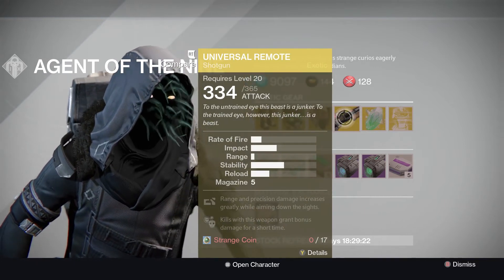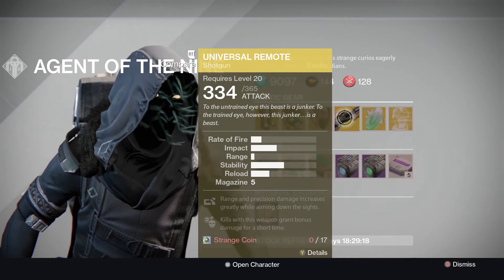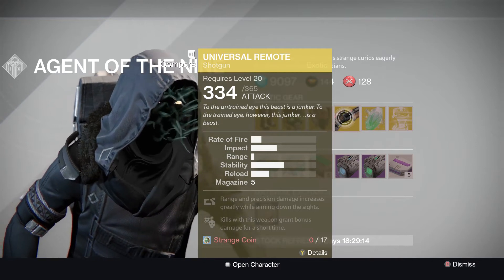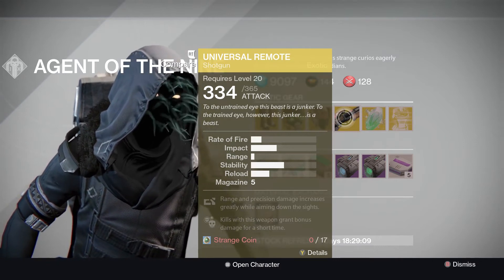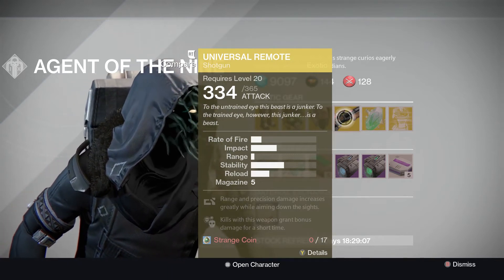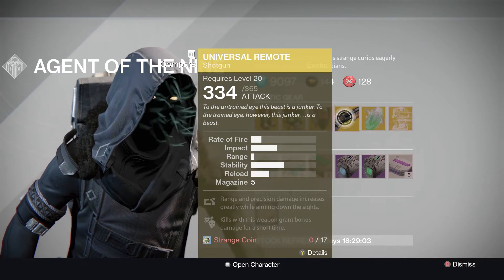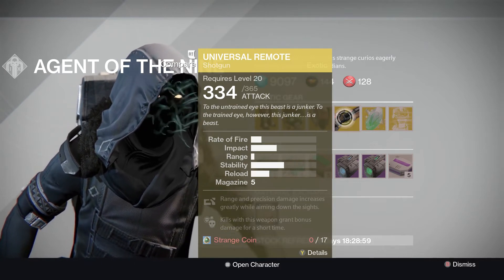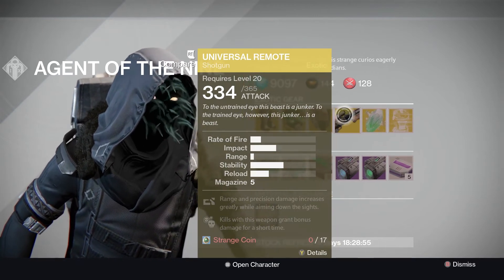Universal Remote — look, it's not bad. I haven't played around with it much, but from what everybody's been saying, a few people are running around with it in Trials of Osiris. Obviously if you're a collector you'll want to get it anyway. But if you need a shotgun — personally, for exotics, I would rather use Gjallarhorn or Mida Multi-Tool. I don't normally have a spare exotic slot for a shotgun.